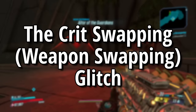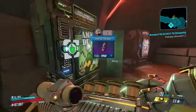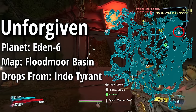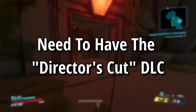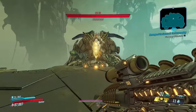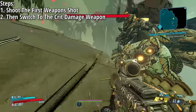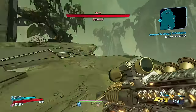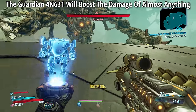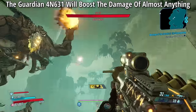The next glitch is the crit swapping glitch. You need a weapon with high crit damage — the best are the Unforgiven and the Guardian Angel. The Unforgiven drops from the Anointed Tyrant on the map Floodmoor Basin on Eden-6; the Guardian Angel requires the Director's Cut DLC and at least five keys on the Fallen Heroes Vault Card. Shoot your first weapon and immediately switch to the gun with high crit damage — when the first shot lands it will do the crit damage of the second weapon. The Guardian Angel boosts the damage of essentially anything, including grenades and action skills like Amara's Phasecasts.